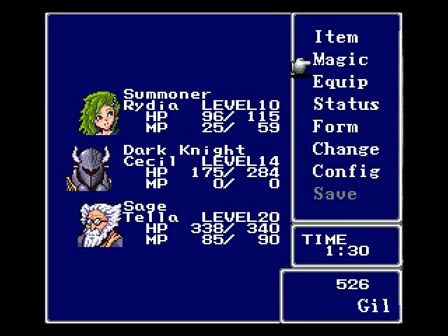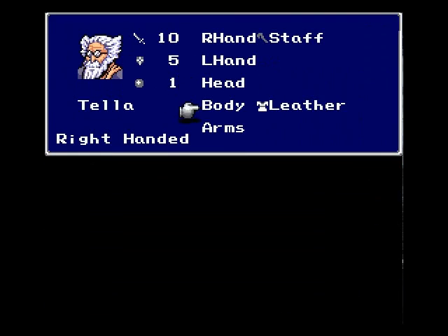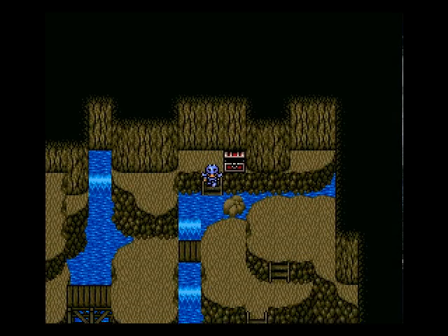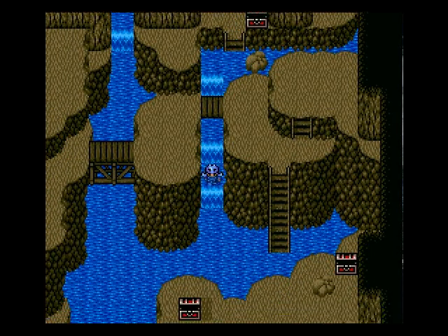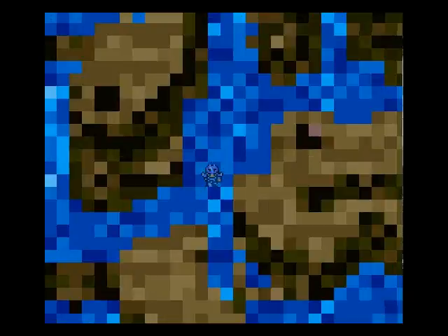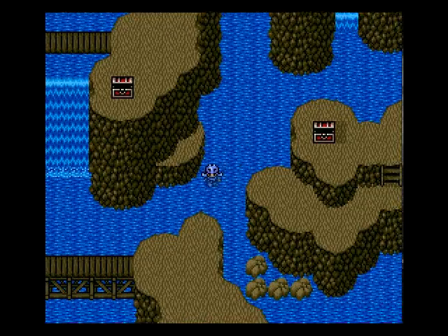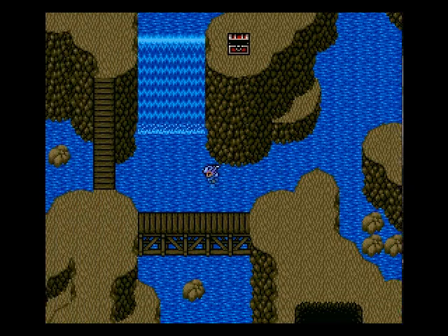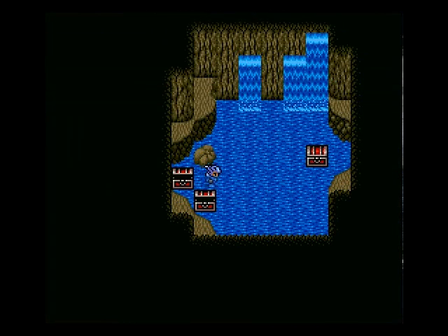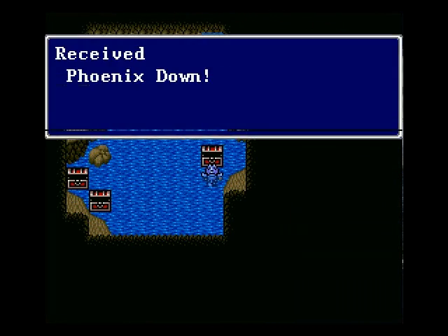An Iron Bangle! Let's equip that on Tella since he has nothing. There's a little secret cave right over here — Dry Ether, an X-Potion, and a Phoenix Down.